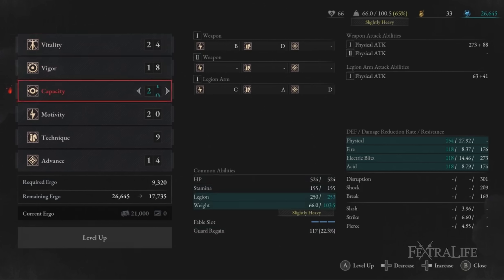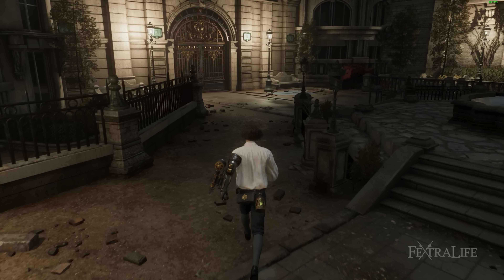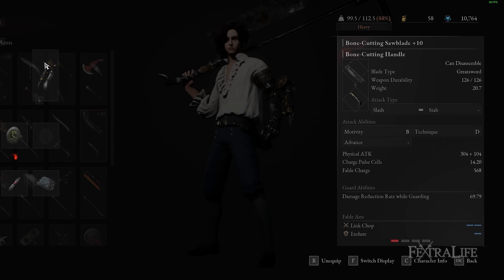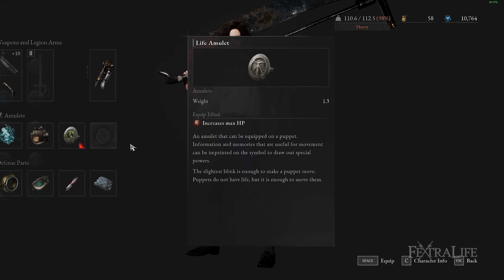By this part of the game you will start getting puppet parts that really weigh you down, so start pumping Capacity to increase the amount of weight you can hold in order to keep P under 80% load. This is important because your normal roll becomes much slower when you pass the 80% threshold, so level Capacity as necessary throughout your playthrough when you can't use the heaviest puppet parts.